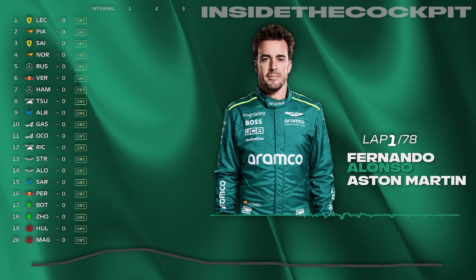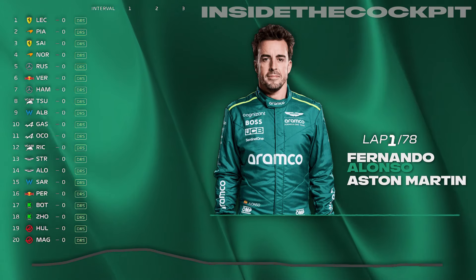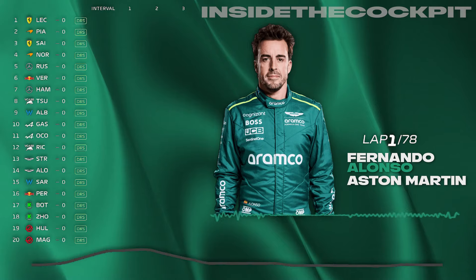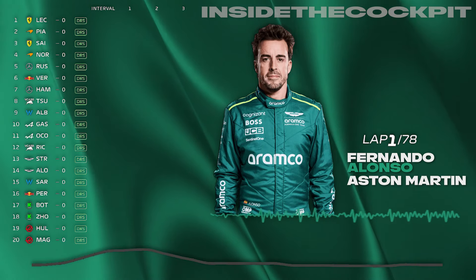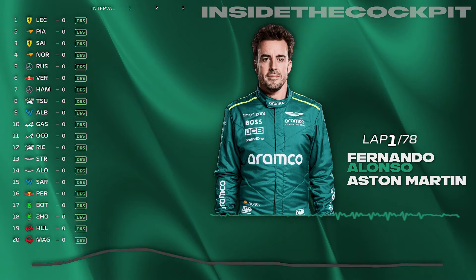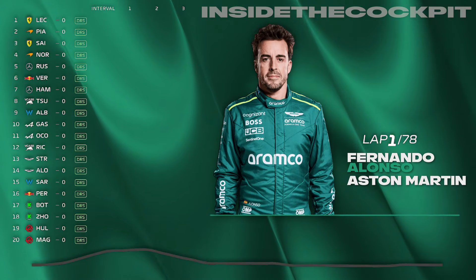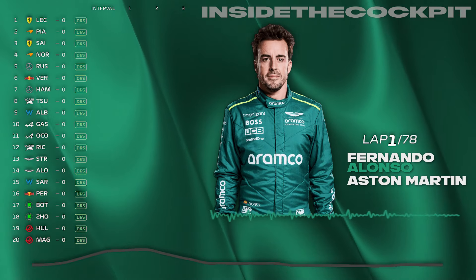Okay, Fernando, so top four cars are all on medium. Then there's three hard starters: Russell, Verstappen, Hamilton are hard. And then there's three mediums — Tsunoda, Albon, Gasly — so P8, P9, and P10 are medium. Then we've got Ocon P11 on hard. Ricciardo medium. And then it's all hards back until Joe, who is the only one behind on medium.